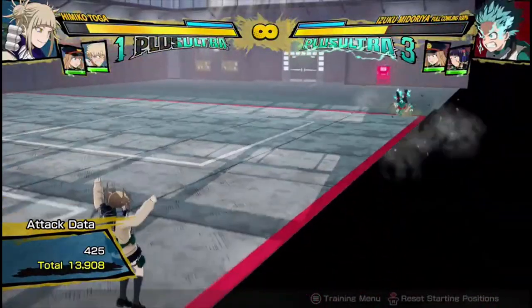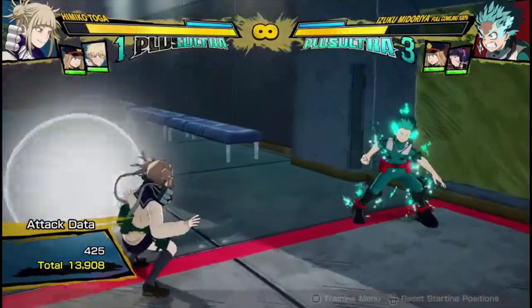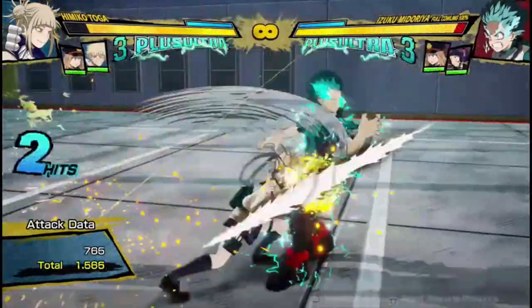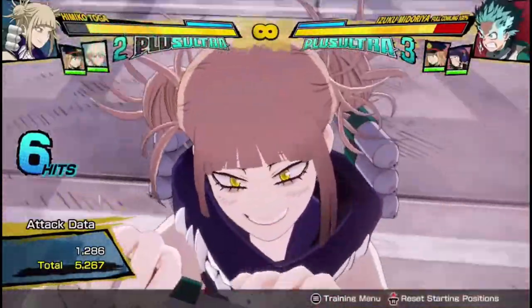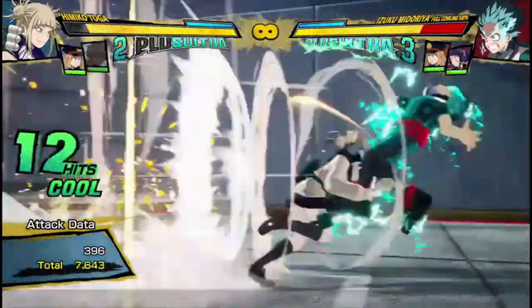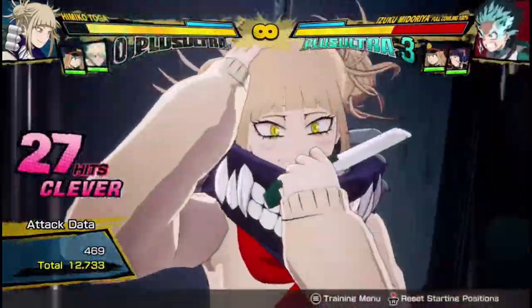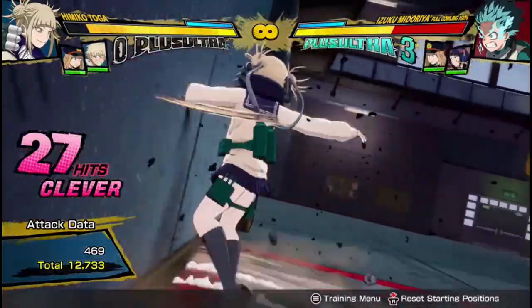If I'm not spending any meter, then I can get combos that do 13,000 — actually, basically 14,000 damage with my Plus Ultras. If she's been saving up a lot and you have 3 Plus Ultras, she can go for really good combos where she does her Plus Ultra 1 and then goes into her Plus Ultra 2, and then that does a lot of damage.